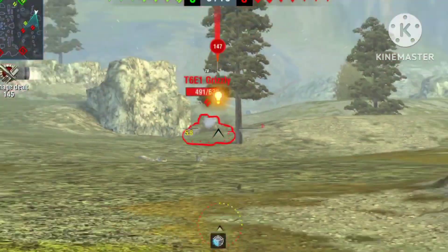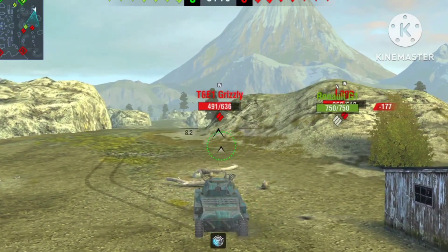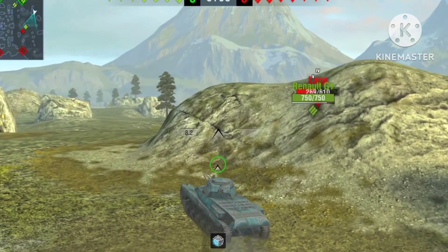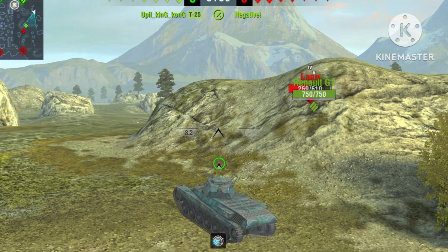You can see a Grizzly — I did him 147 damage and he did me 147 damage. Now the Rinald is holding them quite well.